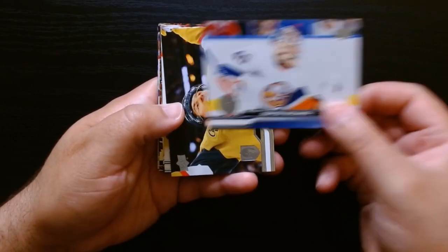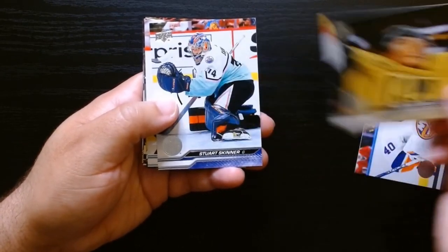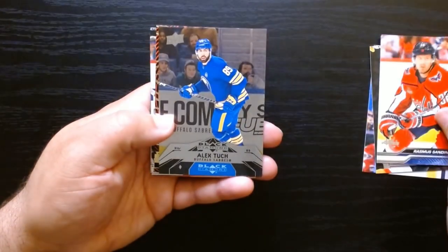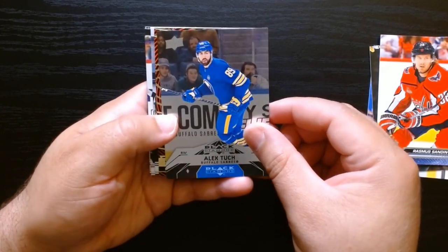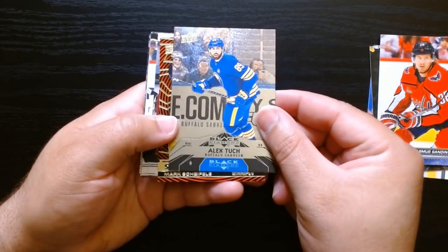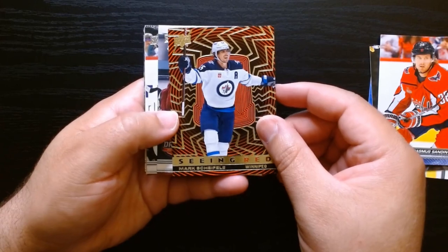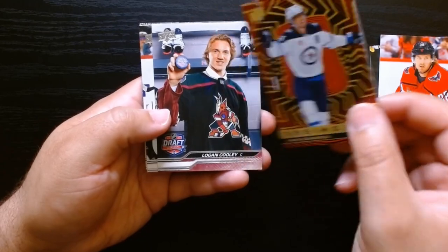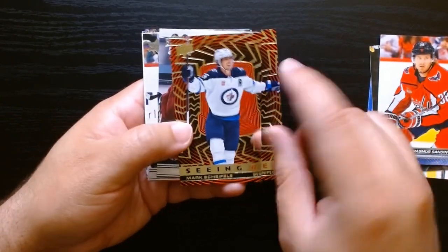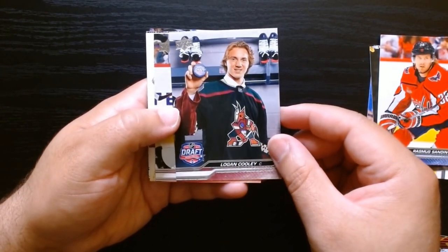I like these — I wonder if there are any image variations, I'll check the checklist. I've never known that hockey does that like Topps baseball. We got our first insert here: Alex Touche on the Black Diamond — look at that! That's the first time I've ever seen this. Black Diamond — that is a nice looking card. Then Seeing Red of Mark Schaefer — this one has gold, but the other one was all red with no gold. I'll check if that's a variation.